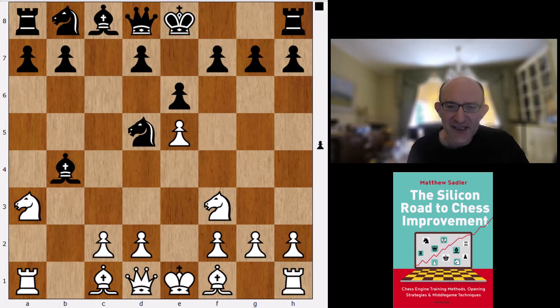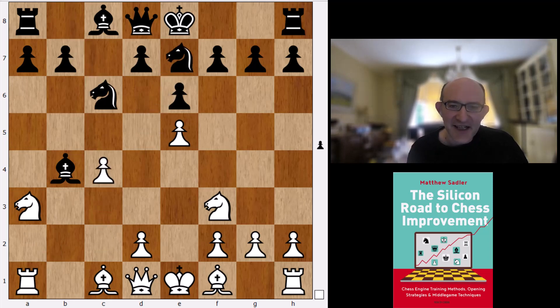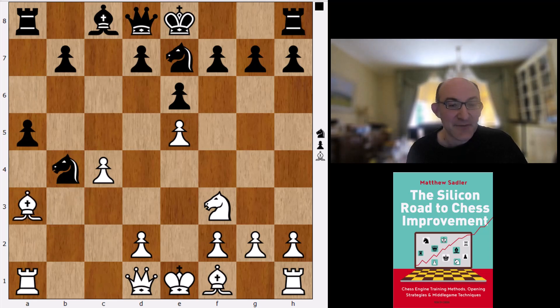There are a few more moves and we follow a correspondence game for a while: knight e7, knight c2, a5, takes, takes, bishop a3. To be honest, this doesn't look so bad for White — definitely the sort of unclear chances that you might expect with the Wing Gambit.